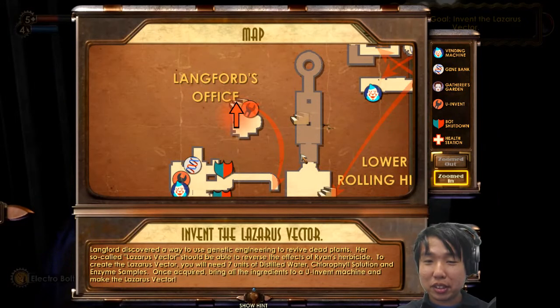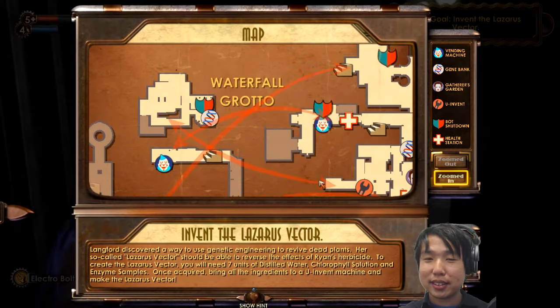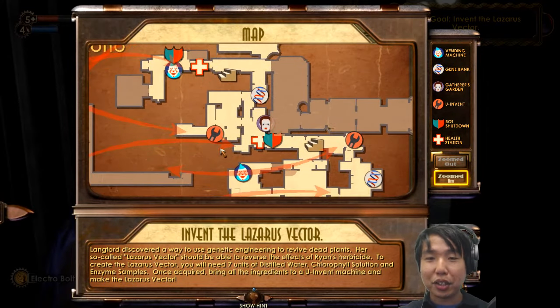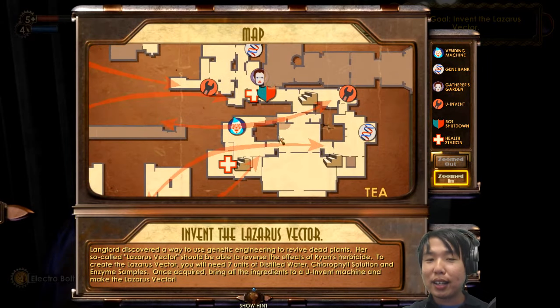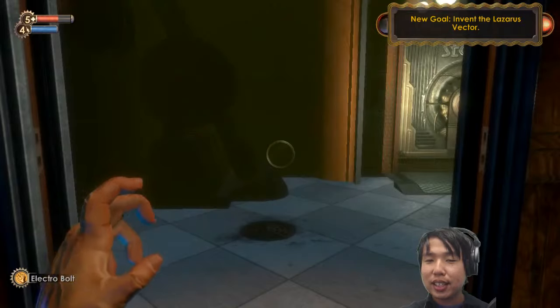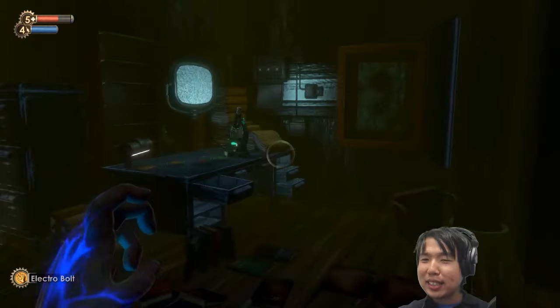So it looks like I have to go to all these different places and then use one of those invention machines — the new gameplay system they introduced in this chapter. Once I get all that stuff together, I'll be able to invent the Lazarus vector. But really I'm not inventing it — I'm just stealing her research. I'm more like Watson and Crick stealing the DNA double helix structure.